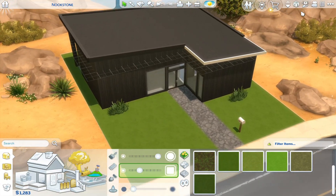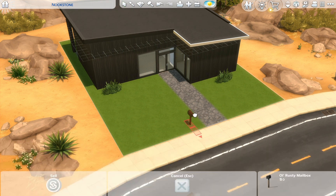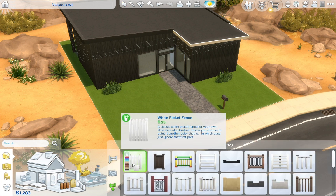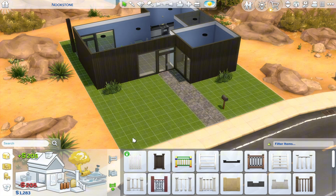The outside of the apartment now looks a lot better, but I'm thinking about putting a fence around the front. I don't think I'm going to get one around the back — I think it's too small — but I can definitely get a nice little picket fence along the front. I'm going to change this mailbox colour to black as well. Got the little picket fence from the Backyard Stuff pack which we just got for free.